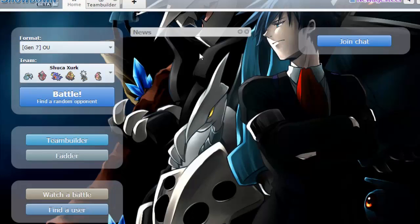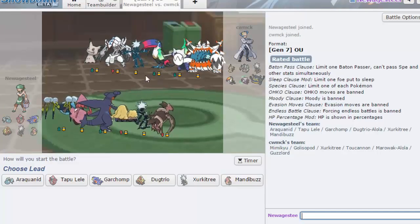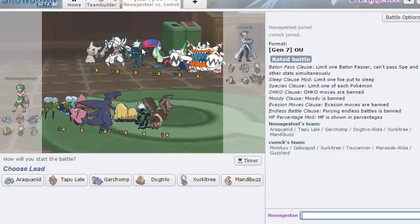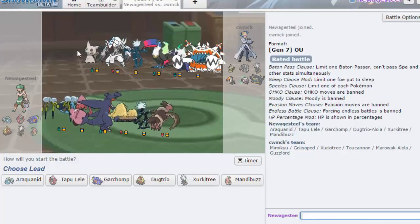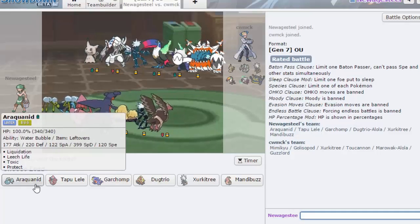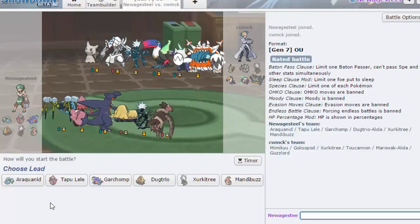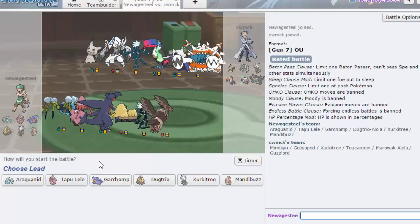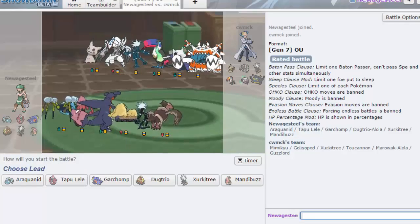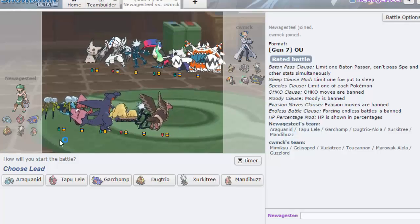Let's get another one. We got another game with these crazy-looking shinies — we got a Guzzlord and a Turtonator. I have not battled a Turtonator. I also really don't like battling Mimikyu with this team, especially after that last focus sash Mimikyu — what the heck, that's crazy. Galisopod lead maybe. I feel like Araquanid is just always a good lead. I need to know if Disguise protects against status.